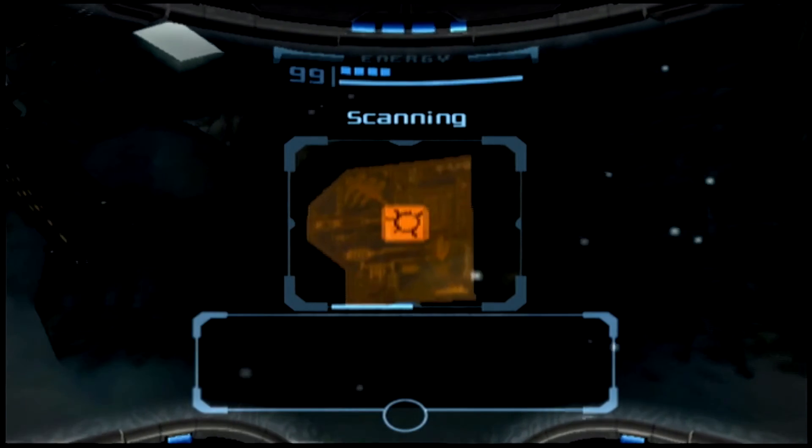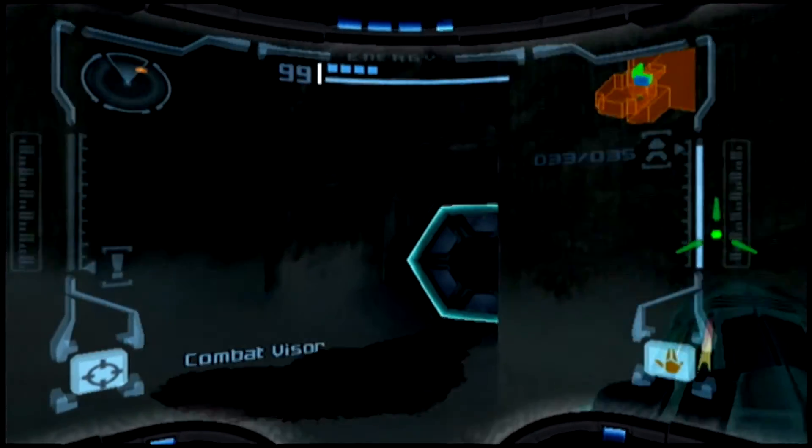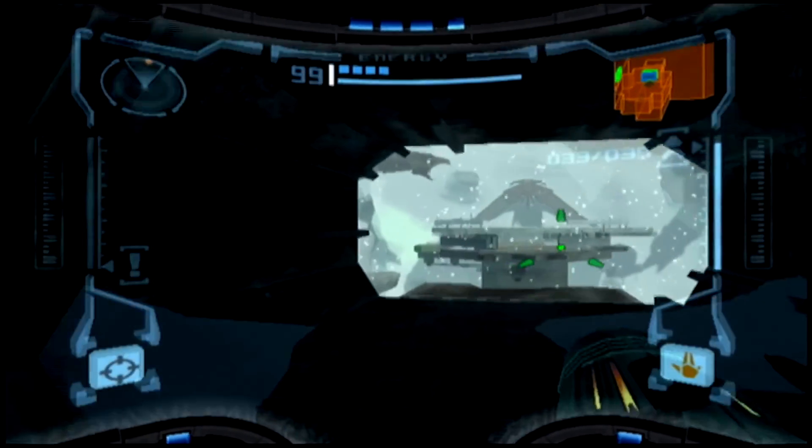So apparently this is a space pirate safe station too. Access Research Lab Hydro — proceed through the purple doors to the south, just in case they lose a fight with the Sammons.